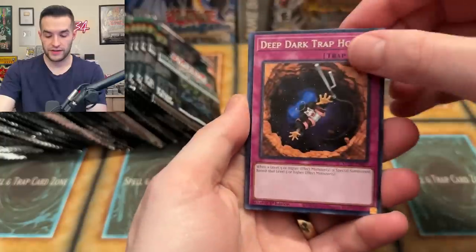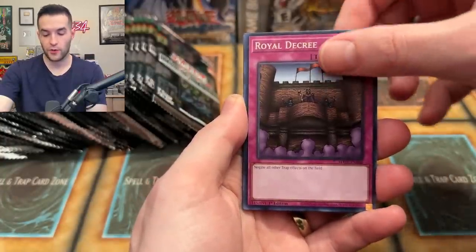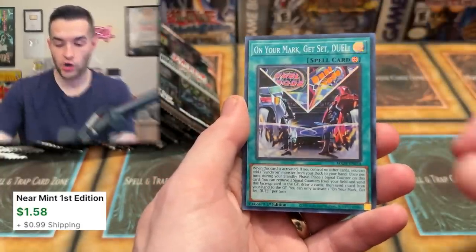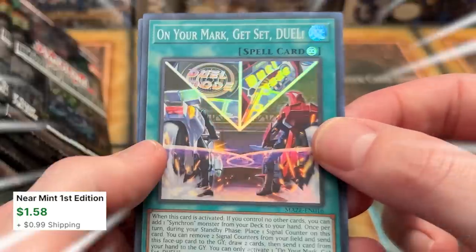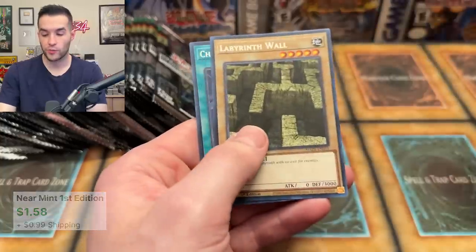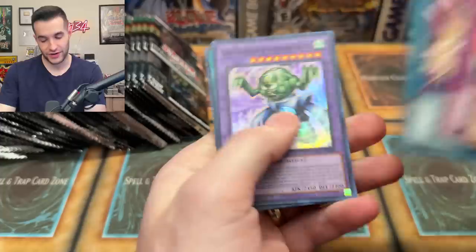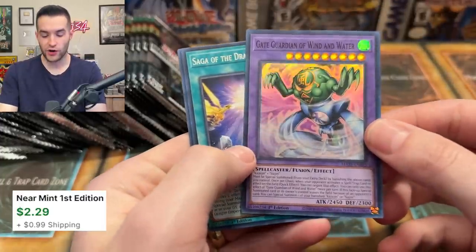Not bad! Rika fairy stuff in here — I don't know how good that stuff is, I've never actually played that deck. Some reprints: Deep Dark Trap Hole that could be used with Trap Trick. On Your Mark Get Set Duel — a Synchron card, not a Golden Pride card. 48 packs today, let's see what we pull.